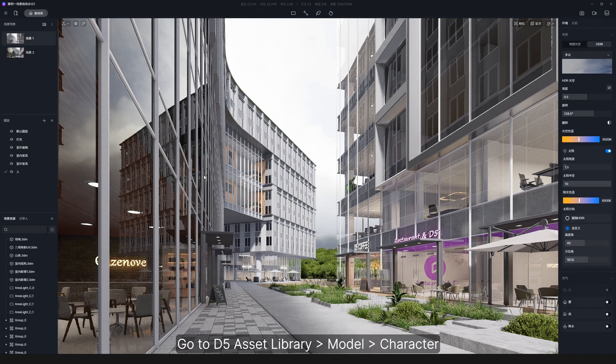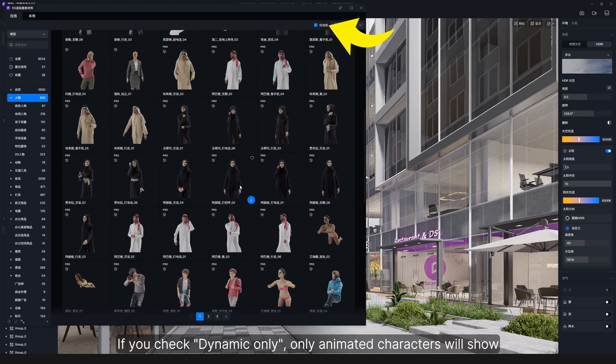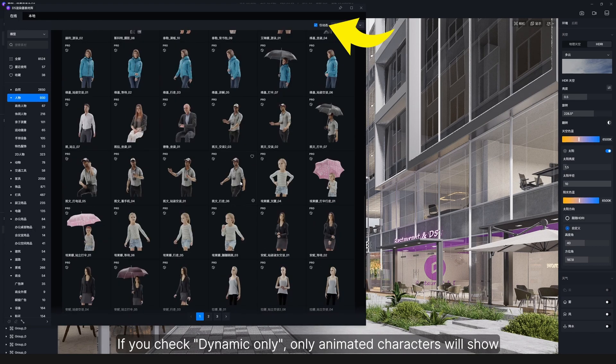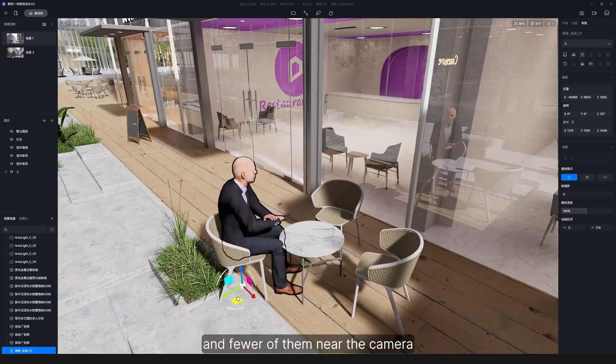Go to D5 Asset Library, Model, Character. If you check Dynamic Only, only animated characters will show. It would be better to have more people in the distance, and fewer of them near the camera.